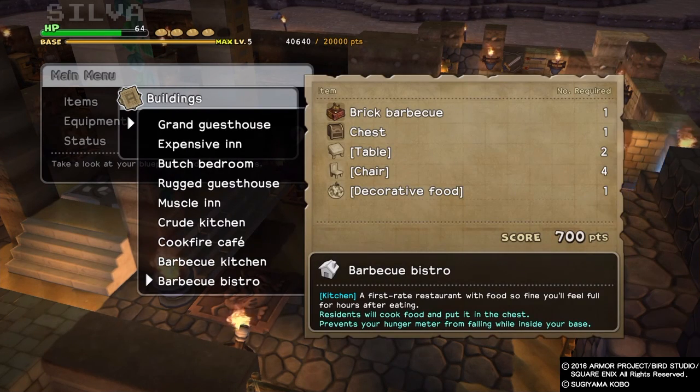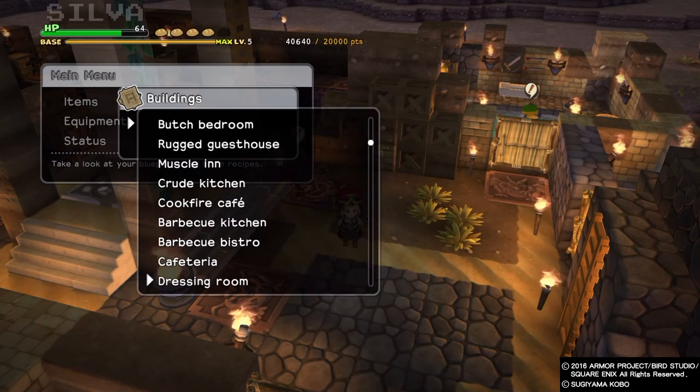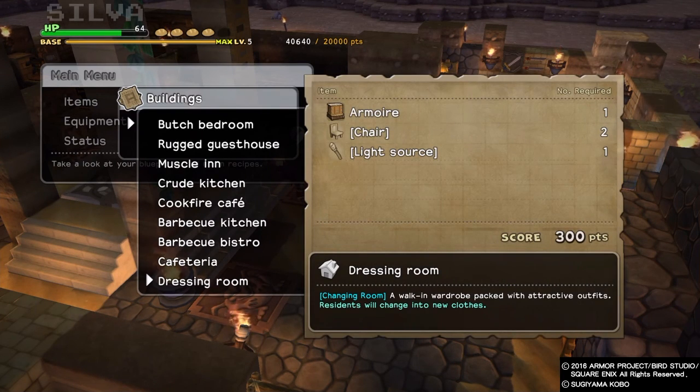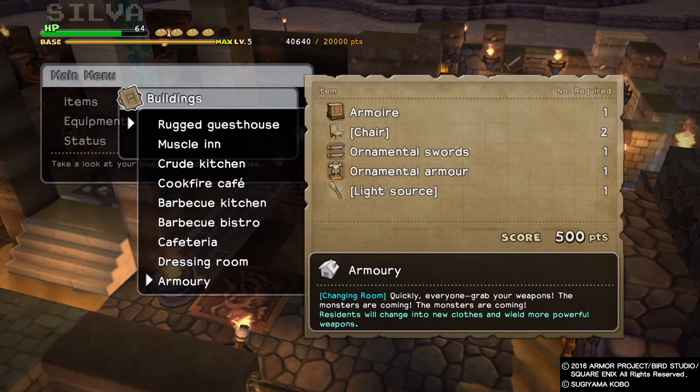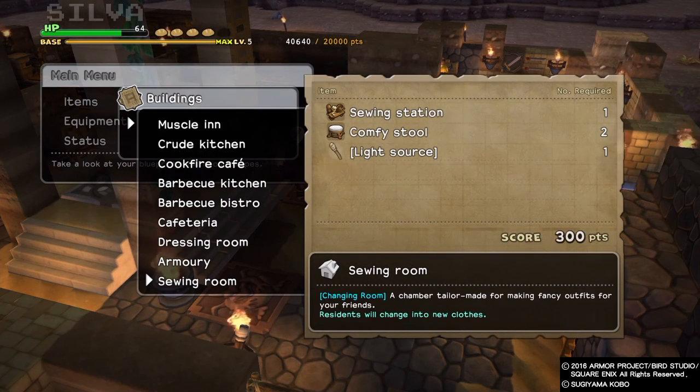Key mechanics for a room: it needs to be at least two blocks high, and it has to be completely enclosed — you can't skip a corner. If you do a diagonal corner, it won't count. You need a corner block that touches two other pieces of the wall. If you've made rooms before, especially in chapter 3, you already know how to make a room.